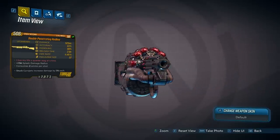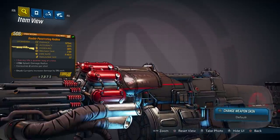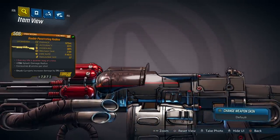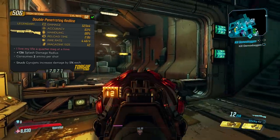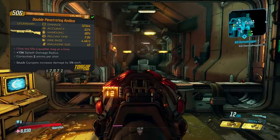One of my favorite parts about this gun is the little picture of Mr. Torg on the stock. It also has a nice little kill count listed right here showing humans, skags, and cars killed. This doesn't change while you're getting kills in the game unfortunately, but it's just a cool little thing. This particular version also gives plus 136 splash damage radius, and this gun consumes two ammo per shot.